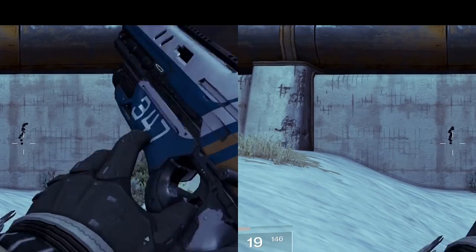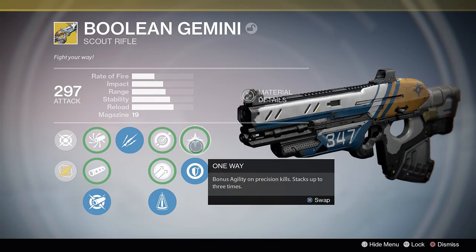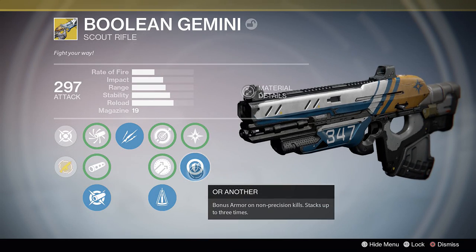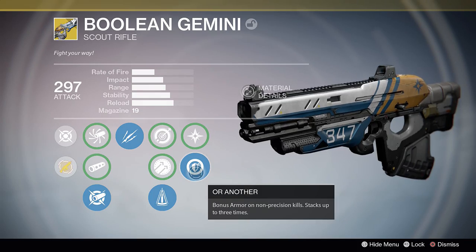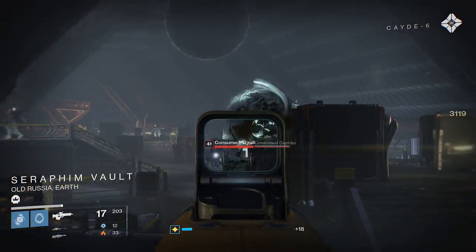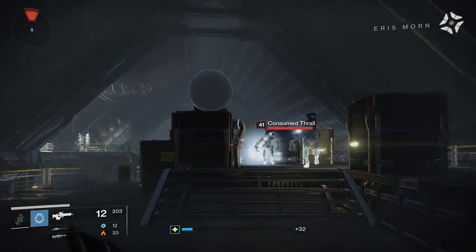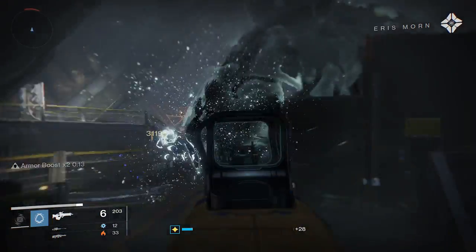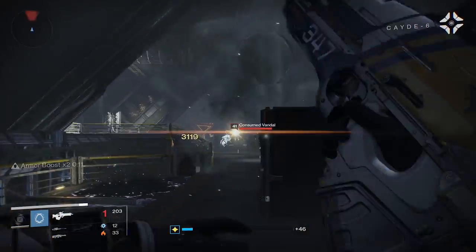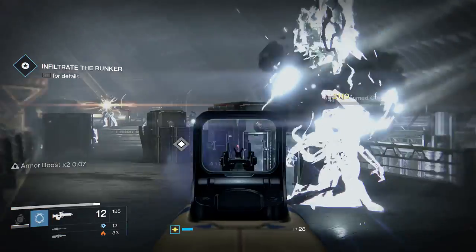The final perk is actually similar to another row of stat mods. The One Way perk will give you bonus agility on precision kills and stacks up to three times. The Or Another perk grants bonus armor on non-precision kills and also stacks up to three times. Both perks last for 15 seconds but can be refreshed, so as long as you're activating the perk it will last indefinitely. Choosing one of these is largely going to come down to playstyle. Since I usually already run high agility builds on my Warlock and Hunter, I'm going to choose the Armor Boost perk.